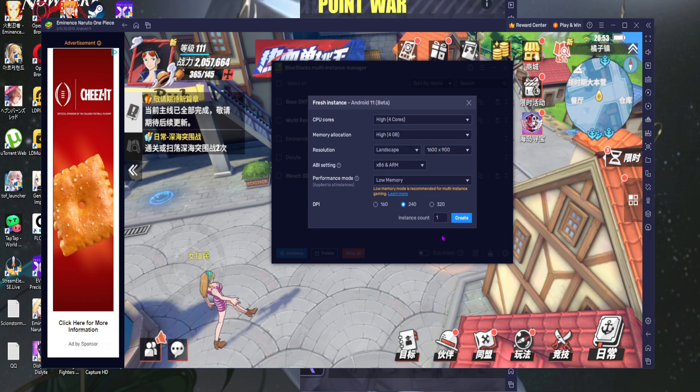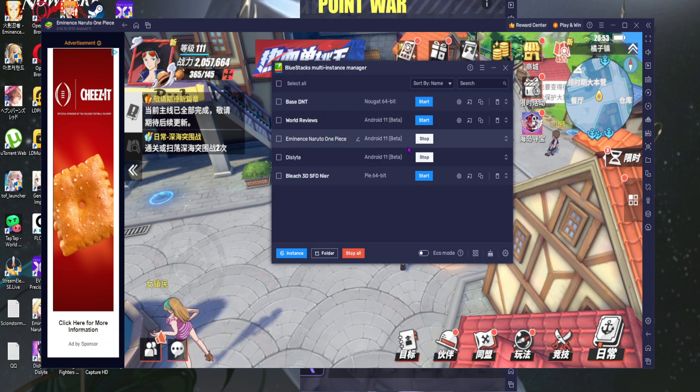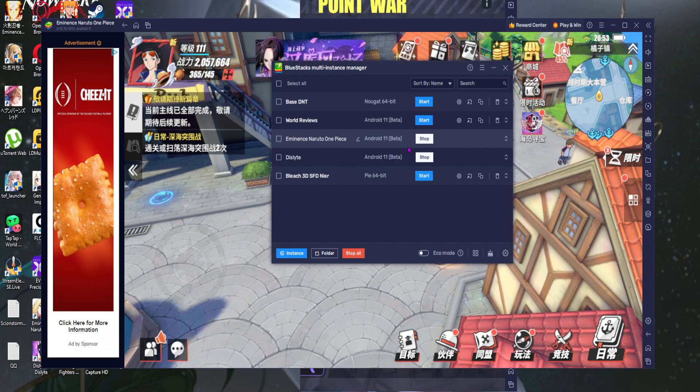You get the choice of full cores — probably just leave it at base — and you can change the DPI or set memory to high later. That's how you create the Android 11 instance. The reason you want it is because it's the framework that many newer games are built on. Some games simply won't work on anything other than Android 11. BlueStacks is the first emulator to offer this.